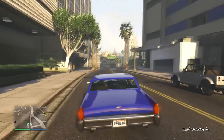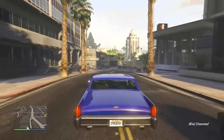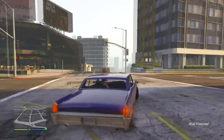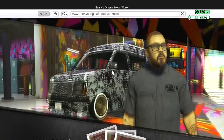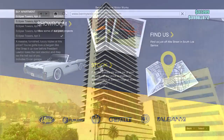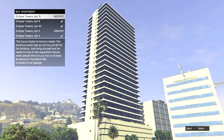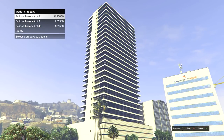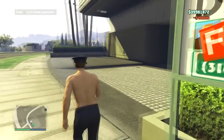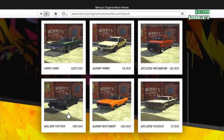First of all, when you first get into the update — if you're in a private lobby or whatever — I bought all the cars straight away. You've got a new app on your phone which you can use to go to Benny's Workshop and purchase all the vehicles, which are the stock vehicles. I also bought a new garage, which was pretty cool. You can now have four apartments, four garages, whichever one. So I purchased the new garage and bought all of the new vehicles, which you can see here.